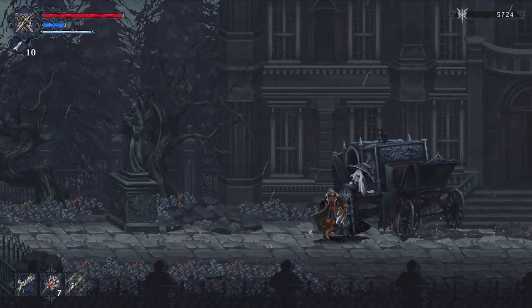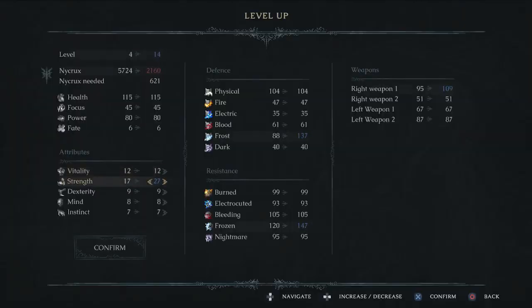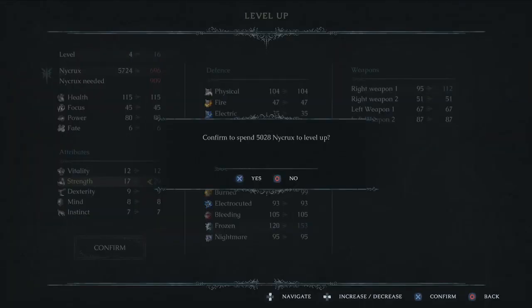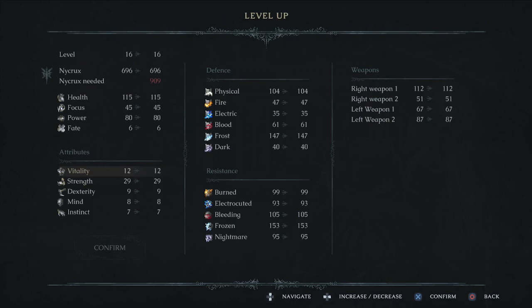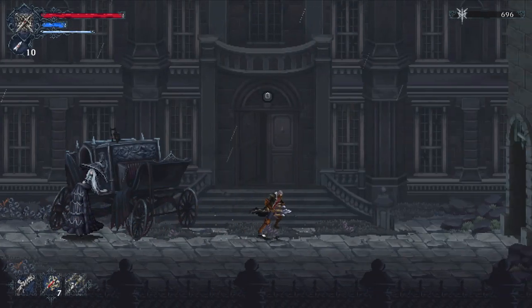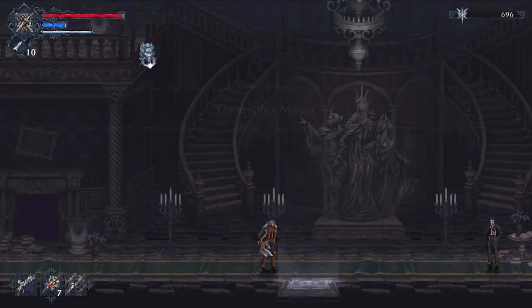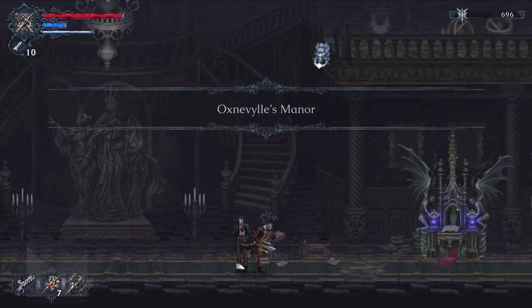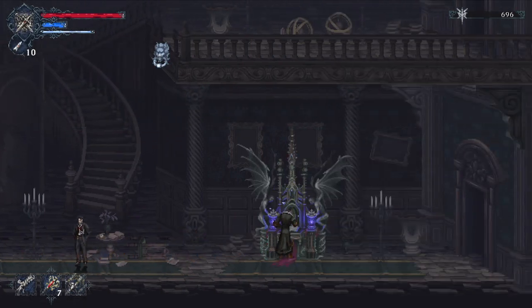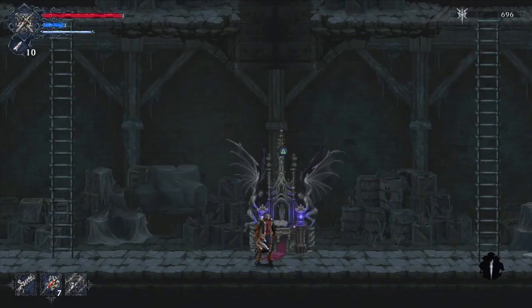We're going to level up again, pumping everything into strength, focusing on vitality at a later time. We'll go back to the manor, then fast travel to Mithringol West, where we left off.